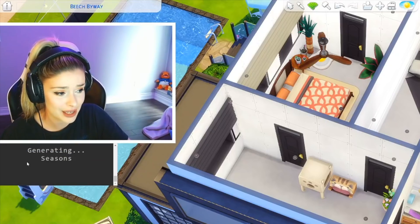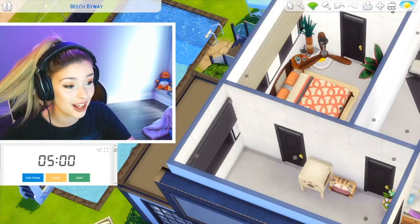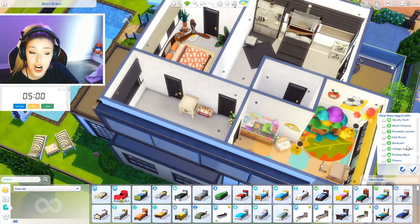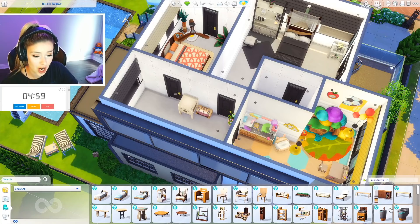We have three more — I better get something good. Eco Lifestyle! You are going to be my savior. Let me get my filter. I'm going to go ham with this. Eco Lifestyle, please don't do me wrong. Start!